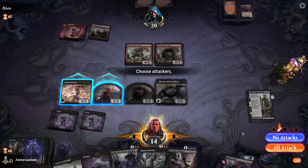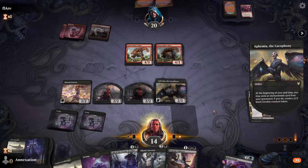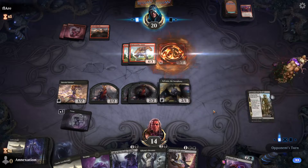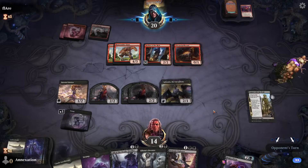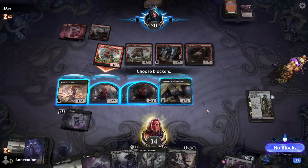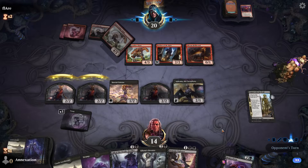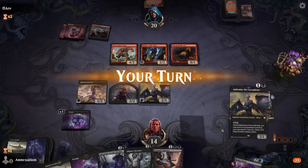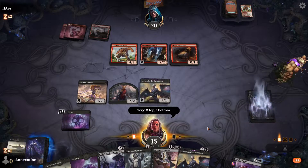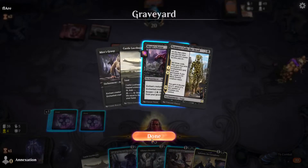With so much stuff piling into the graveyard, it's nice to have a few recursion cards in the deck. We have a single copy of Call the Death Dweller, a single copy of Lurus, and two copies of Agadim's Awakening, which can be played as a land when we need it. Lurus is especially great for reusing Meyer's Grasp or Deadweight over and over. Timorat Chosen from Death is a nice body that serves as some graveyard hate, while also being an enchantment.